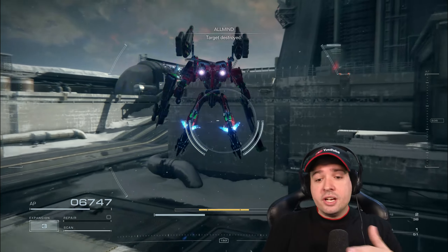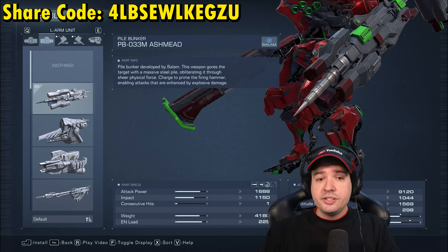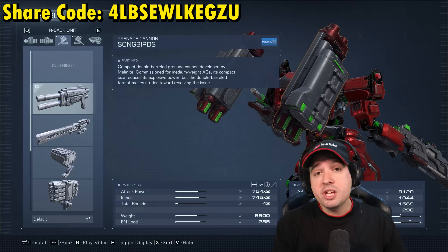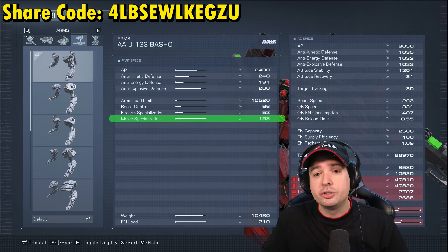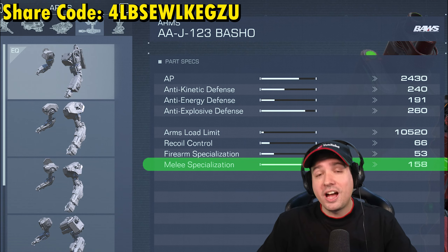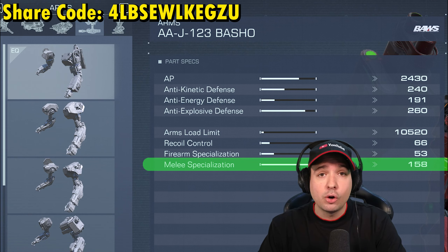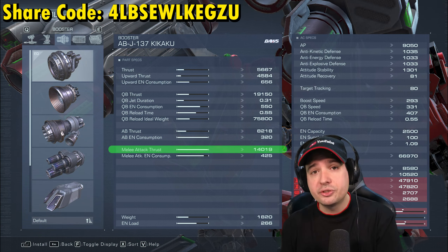About this setup: pile bunker or melee weapon in the left hand, right hand has a quick shotgun or something that staggers quickly — you can see the share code now. Aside from the obvious weapons, there's a melee specialization stat on the arm slots that you can equip to your AC. The Basho arms are quite 'bashy' and have one of the highest melee specializations available; I haven't unlocked everything and there may be better items coming later.